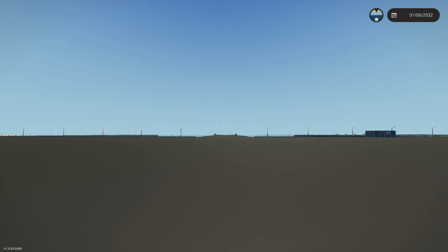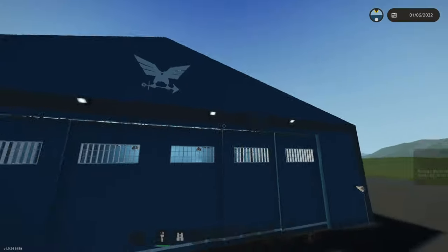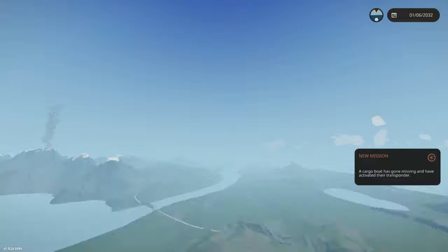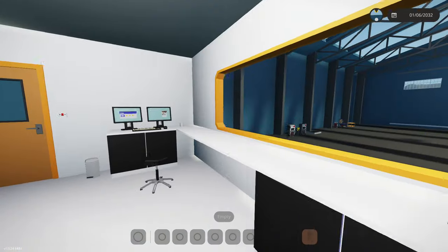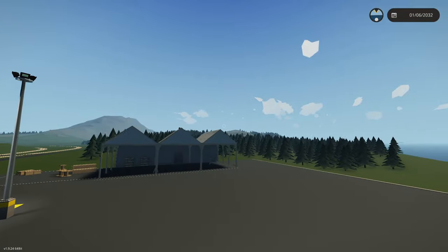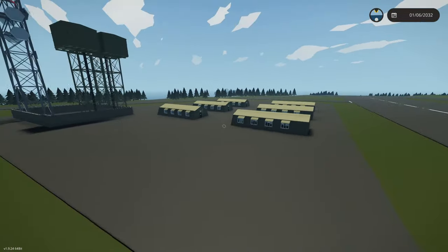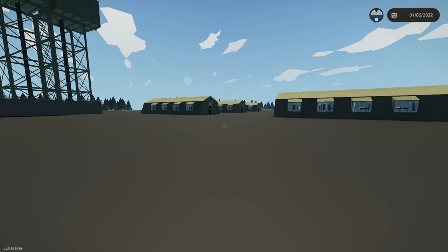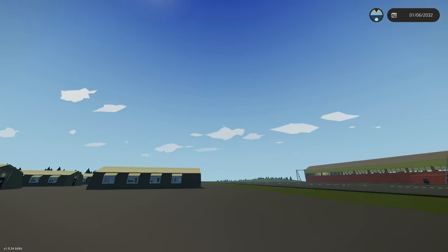First things first, let's check out these so-called decorated bases. I want to see what that's about. Let's go to the airfield — is anything decorated? Let me check the other base. I'm not seeing any seasonal decorations. What other bases are there? Maybe the military base. I think the decorations might already be gone — could be a misprint. Let me know in the comments if you find any.